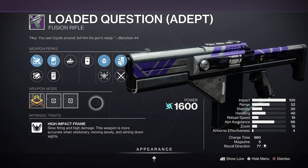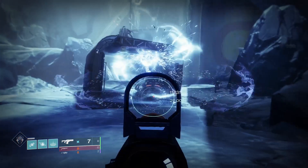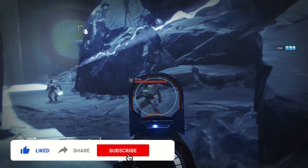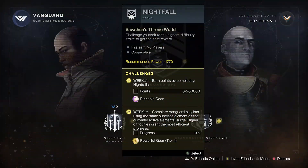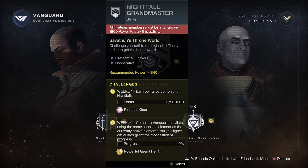It's also going to drop with an adept version straight out of the gate, as GMs are already here. This could make it a dominant pick especially in the crucible, being one of only two adept high impact fusions currently available. It drops from completions of the nightfall this week, and you'll need to tackle the Grandmaster nightfalls for the adept one.